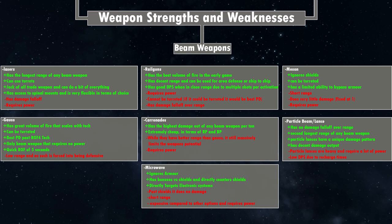Mesons ignore shields and can be turreted. They also have a limited ability to bypass armor, with a chance per layer for armor not to stop them — at starting tech it's a 50% chance per layer. So the more layers, the more defensive you are against mesons; the fewer layers, the easier it is for mesons to penetrate. You can research tech to decrease the chance for armor to deflect them. They have quite short range, do very little damage — fixed at one damage — and require power.